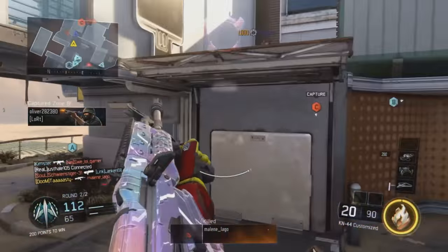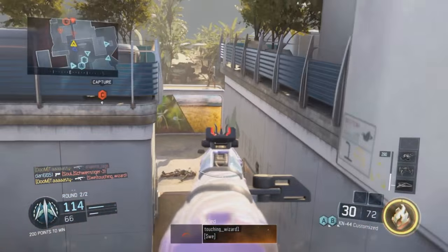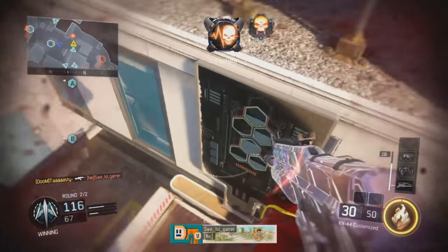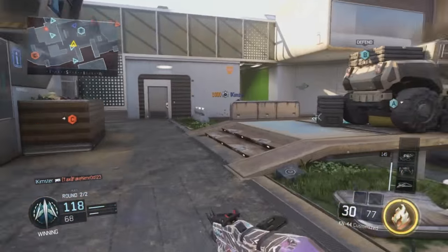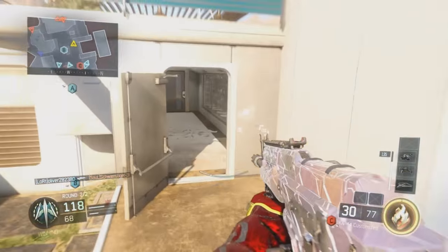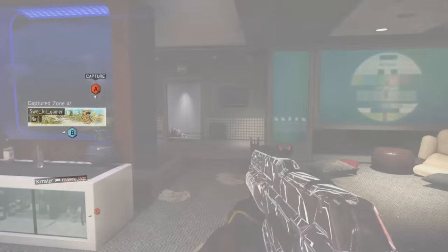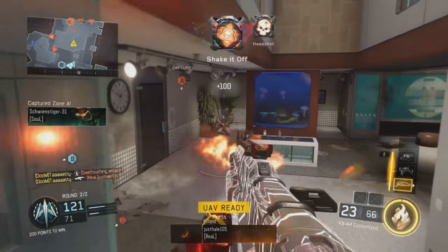Yo, what is going on everybody, welcome back to another video. So today I have my second video, and it's a new camo called Haptic — it's legendary. This one looks so cool. This is probably one of my favorite camos, like Oval in Black Ops 3. The animation on this one is nice, and the colors are nice as well. You can see it on the KN — it absolutely looks so cool on the KN44.